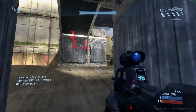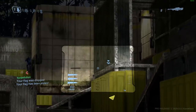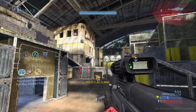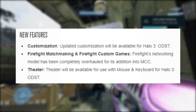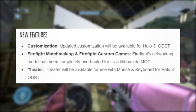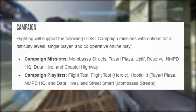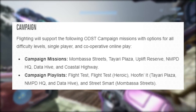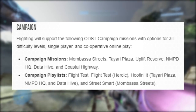Confirmed content for ODST's Firefight includes updated customization for Halo 3 ODST, Firefight matchmaking, Firefight custom games, and theater mode. For the campaign side, missions include Mombasa Streets, Tayari Plaza, Uplift Reserve, New Mombasa Police Department Headquarters, Data Hive, and Coastal Highway, along with a campaign playlist. Firefight maps confirmed are Crater, Night, Rally, Lost Platoon, Windward, Chasm 10, and Last Exit, with playlists for Firefight Heroic and Firefight Arcade.